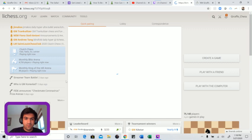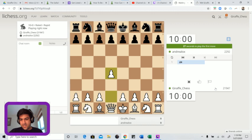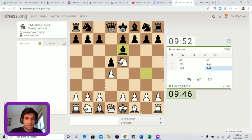We got white again against Andrea Locks, 2292 - this will be a tough one. Let's see if we can cross 2200, which we will with a win. D5 - let's go for knight f3 again because I don't want to allow any of this Alpin counter gambit stuff. Bishop g4 - this is what I was mentioning before, if black goes for this they might find themselves in trouble quickly. Knight e5 and bishop back - bishop e6, that's so strange.